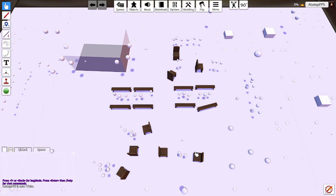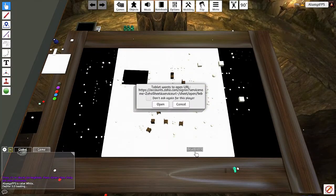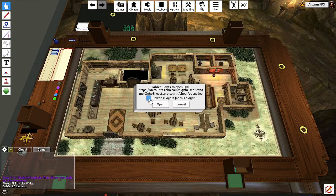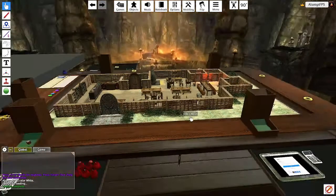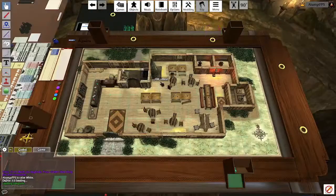You can use it to hide things from your players. You can set it up so that only certain people at the table can see certain things, which is pretty cool — you can't really do that even sitting at a table with actual players.